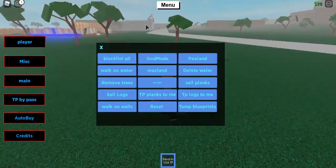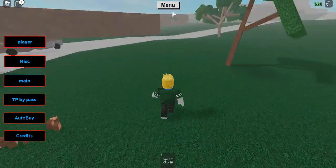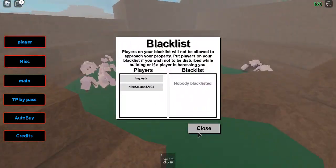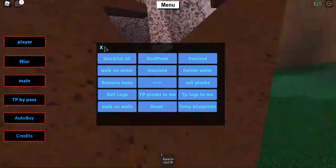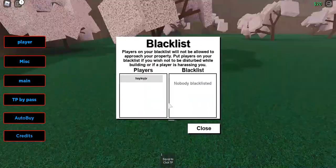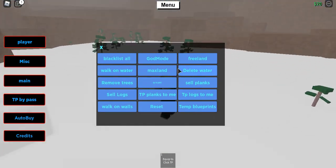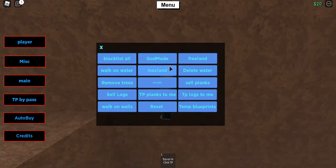Let's try blacklist, which pretty much blacklists everyone in the server. I tried clicking it but I haven't got blacklisted — it doesn't seem to work either. I might have clicked it wrong, but I have no clue. So blacklist is also not working.